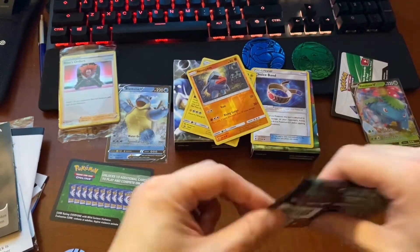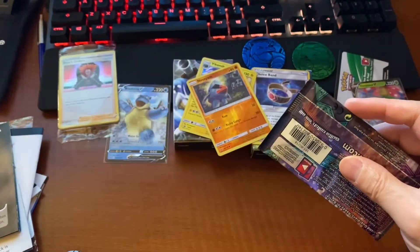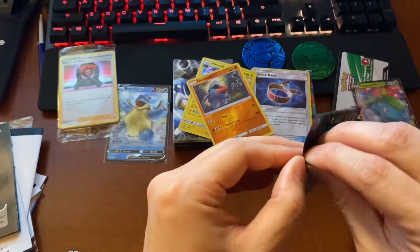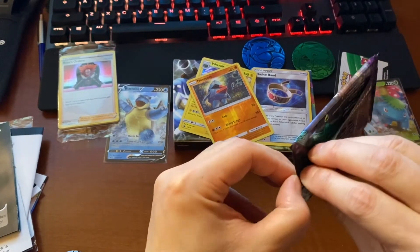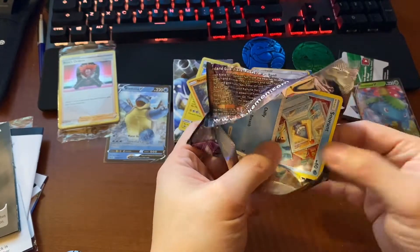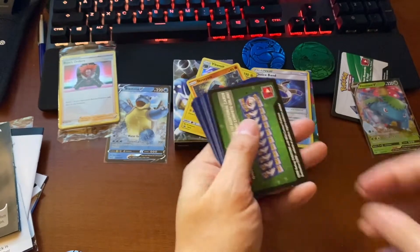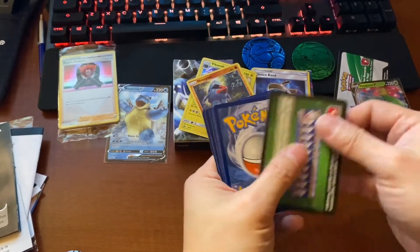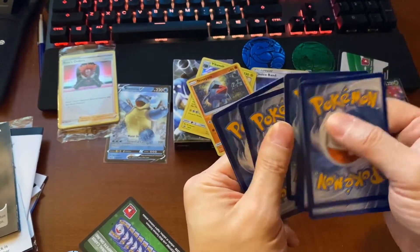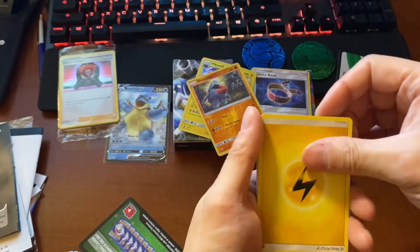Last pack. And here's the code card. This feels... I don't know, can't tell anymore. It might be 12 cards. Green again. One, two, three, four, five, six, seven, eight, nine, ten, eleven. All these extra cards.